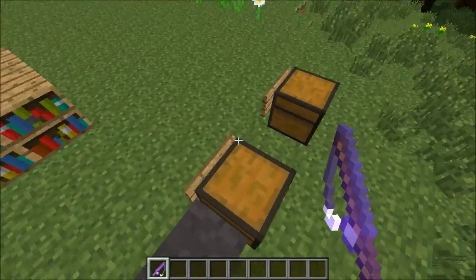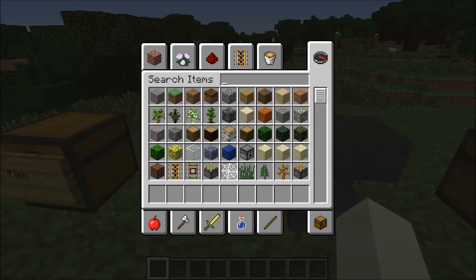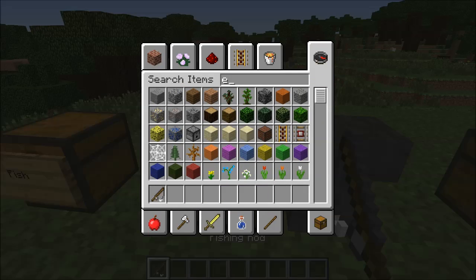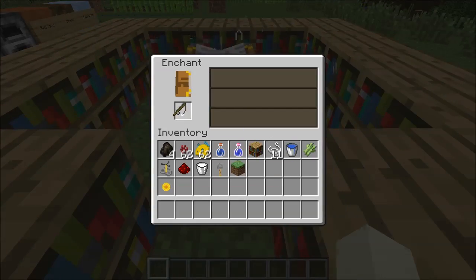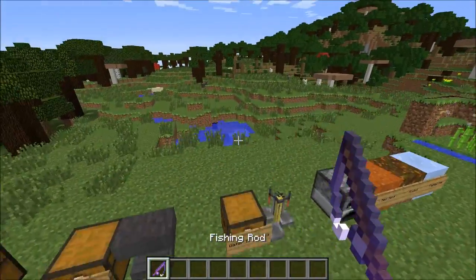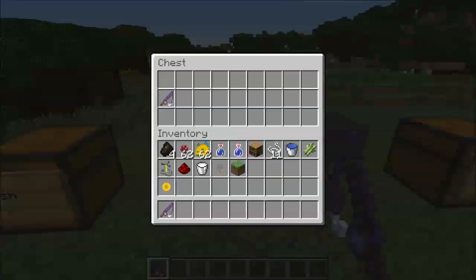You can also enchant fishing rods at an enchantment table. Let's grab another fishing rod. At level 30, you can get Lure III — okay, that's not bad. So you can just enchant them like a normal tool.